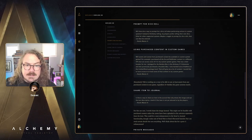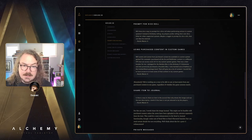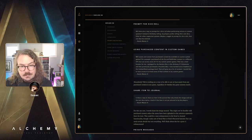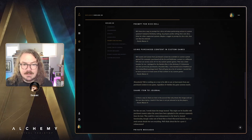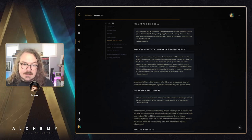Another one from Realm Master K: will assets and scenes from purchased content be available in custom system games? For example, I purchased all the 5e and Pathfinder content in a different VTT but can't access any of it in my custom system games — that was a deal breaker for me. I pledged for the Backers Box and previously purchased a Founders Box — thank you, really appreciate the support. This touches on the same idea as earlier — the ability to bring assets from one universe into your game even if it's not the same game system. Absolutely — we are working on a way to at least bring assets from one universe into your game whether or not the game system matches, and we have that on the roadmap for v1.